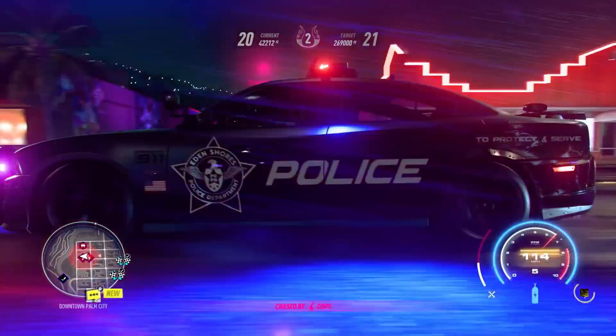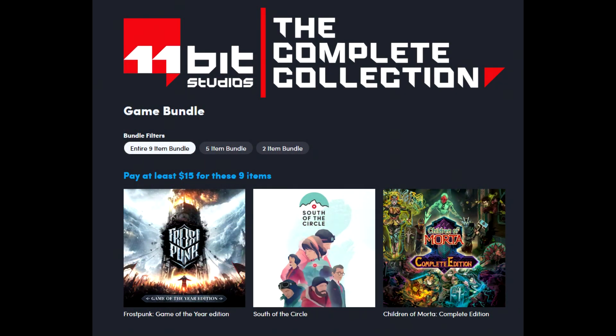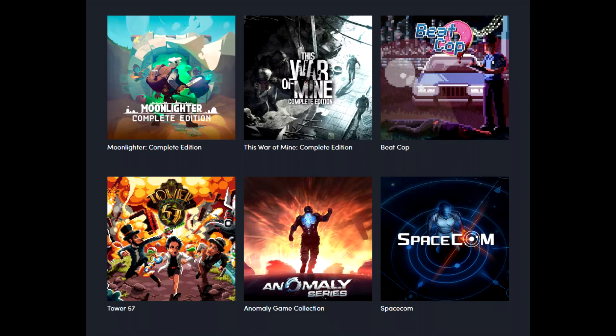I do want to note the 11-Bit Studios Complete Collection Humble Bundle. This bundle is ridiculously awesome. The top tier is $15. Right off the rip you'll get Frostpunk Game of the Year Edition, which is tremendous — $15 for that alone is a pretty good deal. On top of that, you'll get South of the Circle, Children of Morta Complete Edition, Moonlighter Complete Edition, This War of Mine Complete Edition, Beat Cop, Tower 57, Anomaly Game Collection, and Space Comm. All that for $15 is redonkulous.